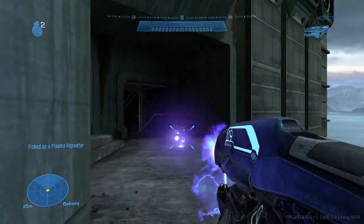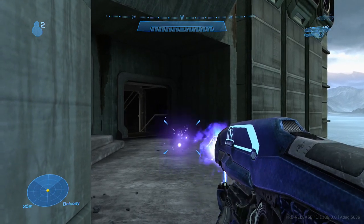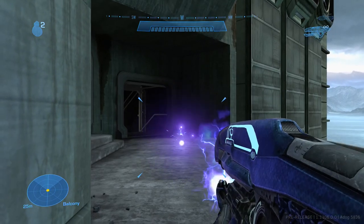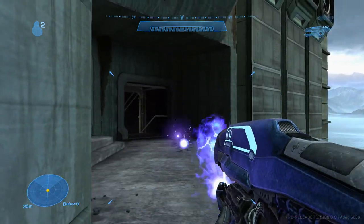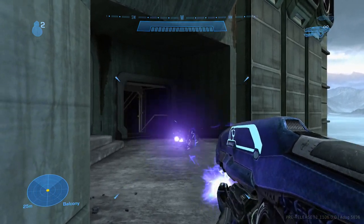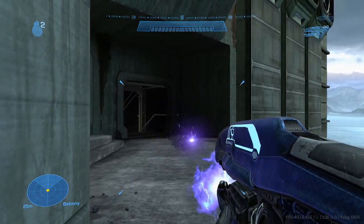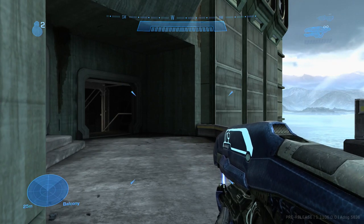Then I went and tested a glitch that I found — basically, if you shoot the plasma repeater long enough with bottomless clip, the reticle will slowly go all the way out of the screen, then repeat. Then all the way out of the screen, and repeat. All the way out, and it'll rinse and repeat until finally it just gets locked in place, and then it'll all go right back to normal.